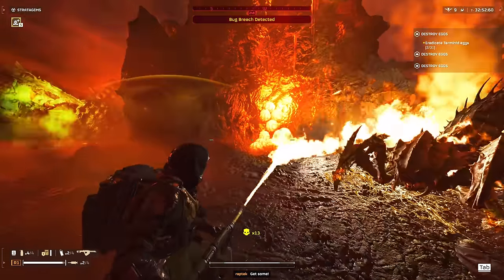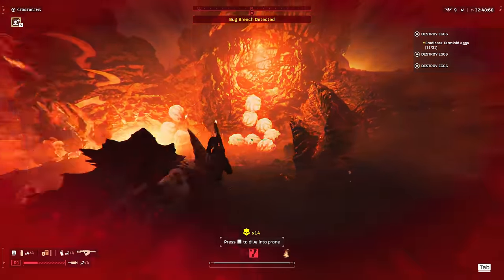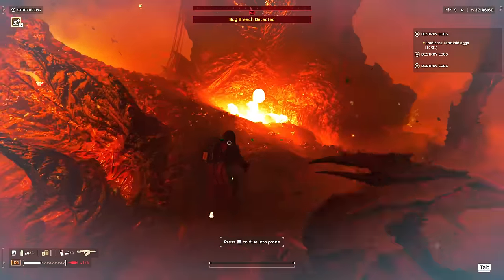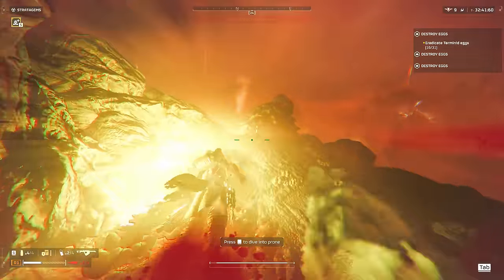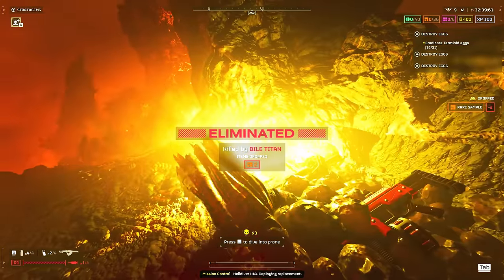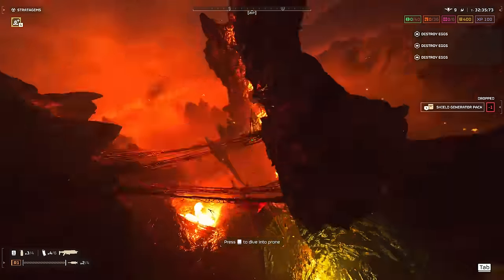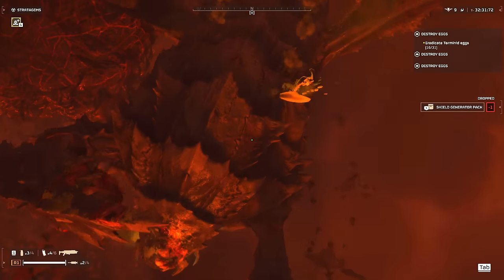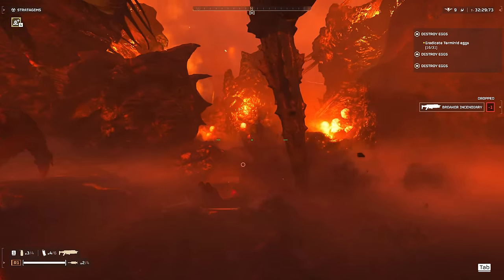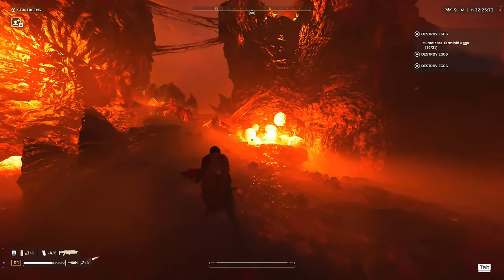Seeing if we can finish off these eggs maybe before this bile titan — oh god, let's get out of here, not good. I'm stuck — bad mistake on my part. Let's see if we can land on top of this bile titan — boom, right on his face, should have done some damage there. Oh, we don't have a 500 kilo bomb — I thought we did.